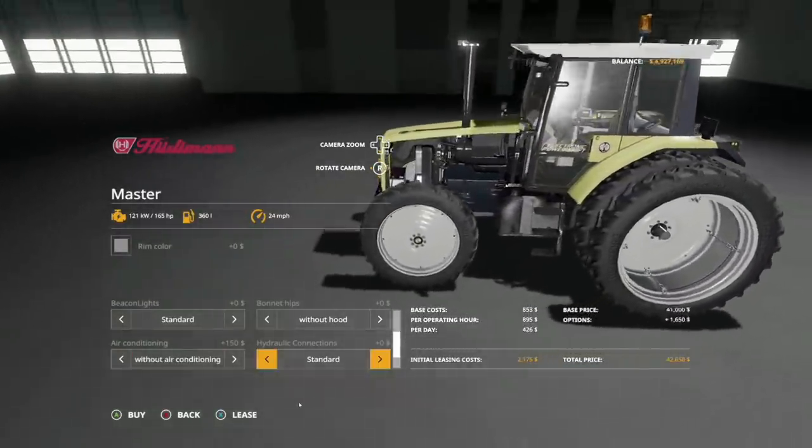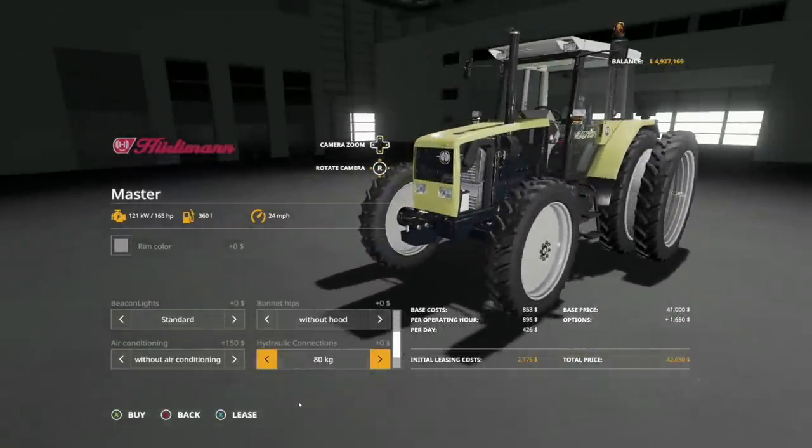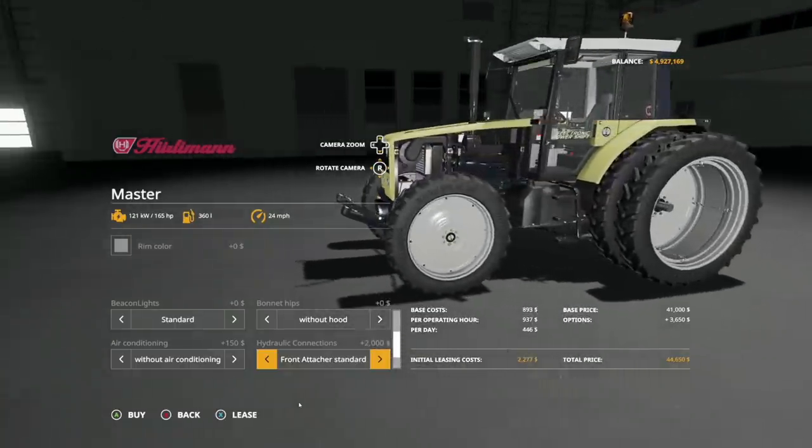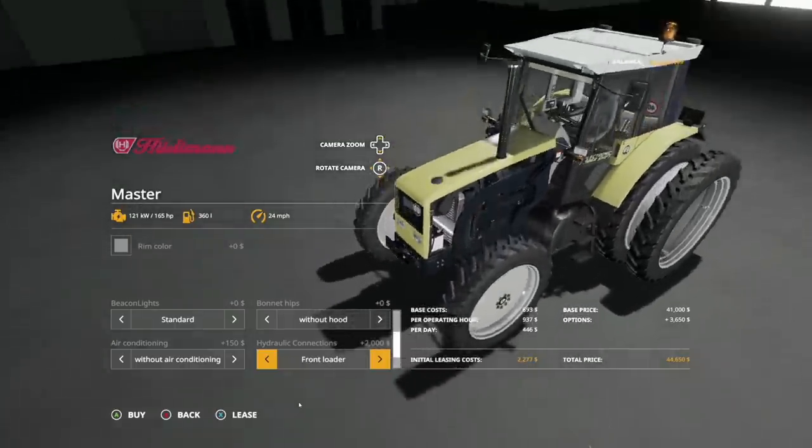Air conditioning: we have standard or without air conditioning, so you've got the unit in the back or without it. Hydraulic connections: we have standard, or front weights at 160, 240, 320, 400, and 480 kg. You've also got a foldable front attachment and a standard one as well, which is really cool.